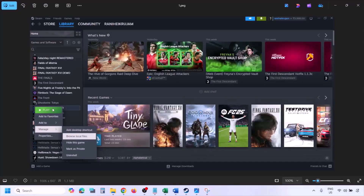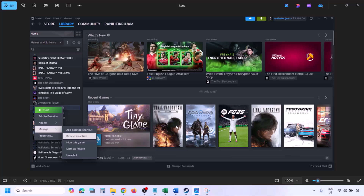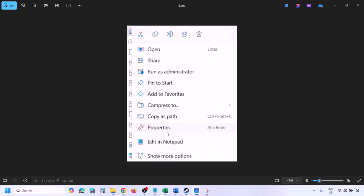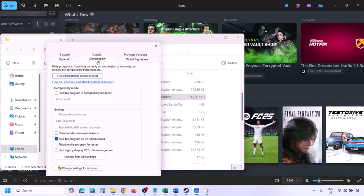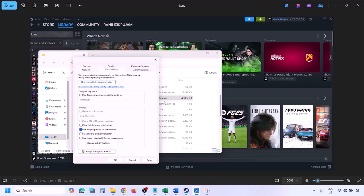To run the game as administrator, go to Steam, open your Library, find the game, right-click it and select Manage, then click Browse Local Files. In the game installation folder, right-click the game EXE file, select Properties, go to the Compatibility tab, and check the box that says 'Run this program as an administrator.' Click Apply, then OK, and launch the game from the installation folder instead of from Steam.